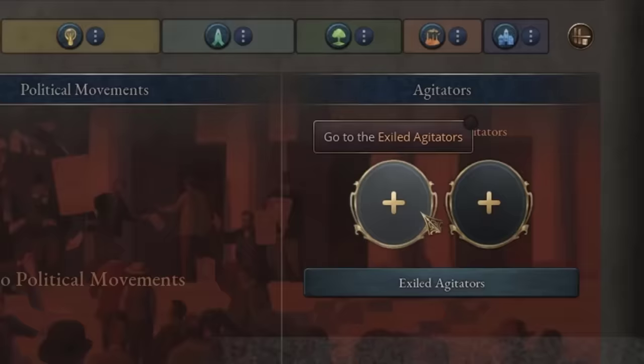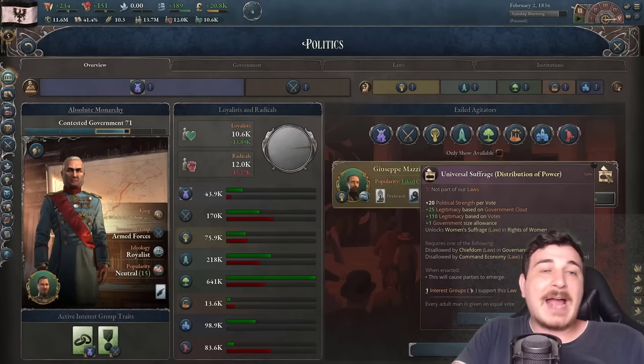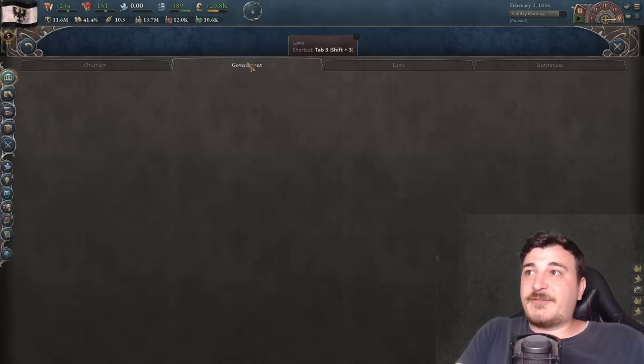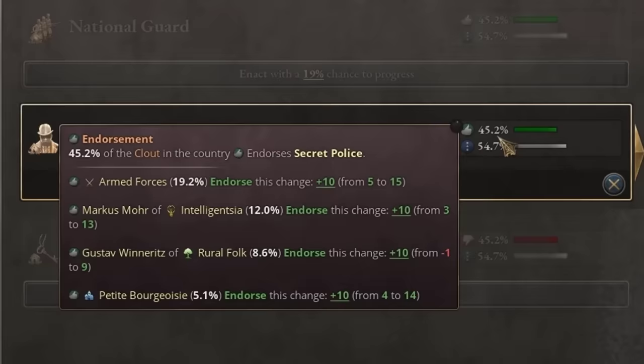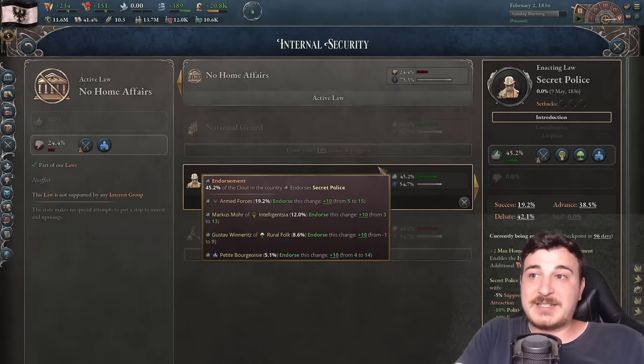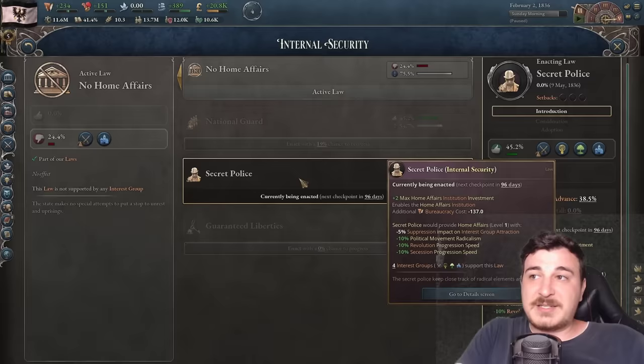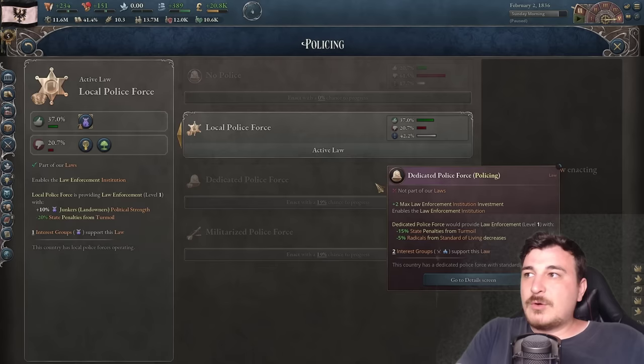Agitators will likely start movements toward enacting certain legislation — like Giuseppe Mazzini, who would help us enact suffrage. But since he's discriminated against in our country, we cannot invite him. For now we're not accepting any agitators. However, we will try to change legislation — in home affairs we can go for the secret police, which has a 45% enactment chance, significant enough to suppress rebellion and secession.